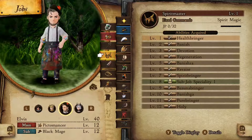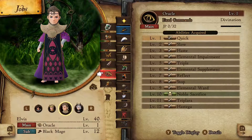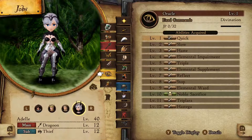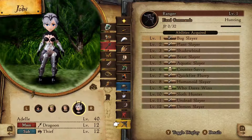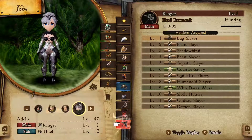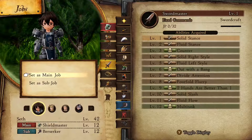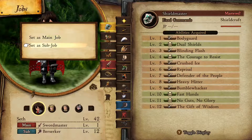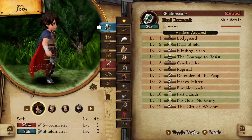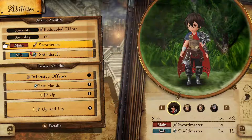I'll have to figure out Gloria's equipment too, but Elvis is going to be an Oracle. I'm thinking Adele will be a Ranger — that might be interesting. Alright, we'll make her a Ranger for now, which means switching her equipment. And Seth will be a Sword Master as the main job. That's actually a really nice outfit on him — how fancy.